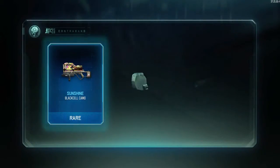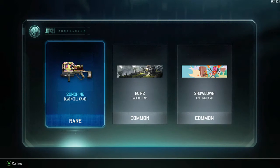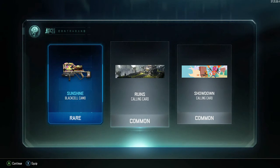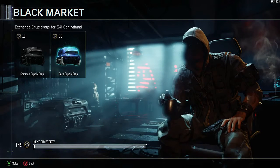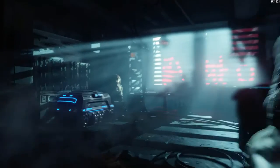Got the sunshine black cell — I do use the black cell for UAVs so that's gonna come in handy. Also two calling cards. I don't really have any unique calling cards unlocked from multiplayer so those are gonna come in handy. Let's see what else we got — obviously we're gonna do another rare one.